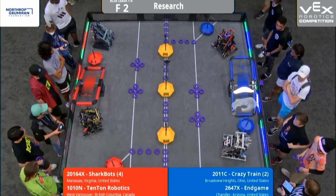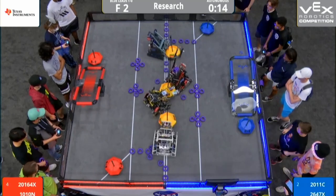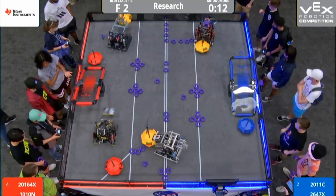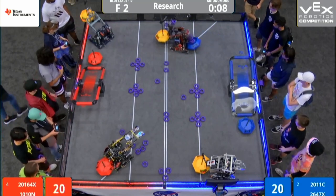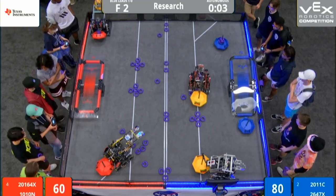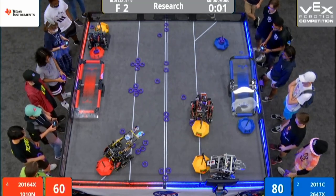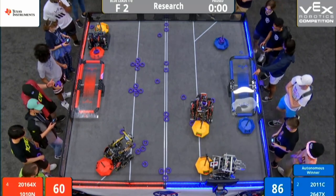Let's get the match started in 3, 2, 1, go! Blue Alliance secures two mobile goals to get the near side and the center. The SharkBots pull back that mobile goal from the far end. They're going to also secure their Alliance mobile goal and add a few rings on top. Blue wins Autonomous.